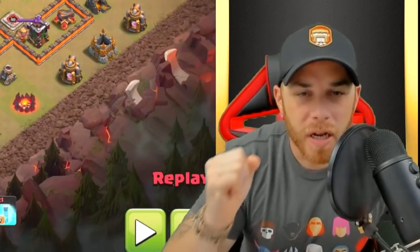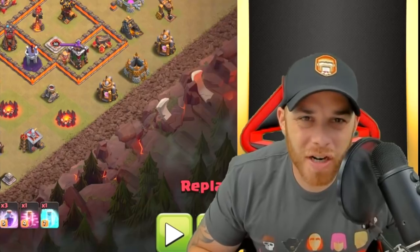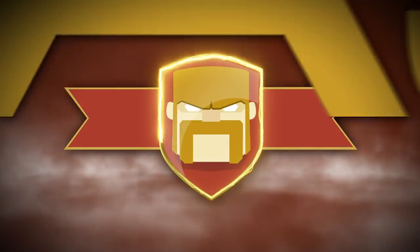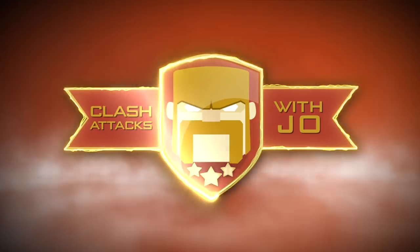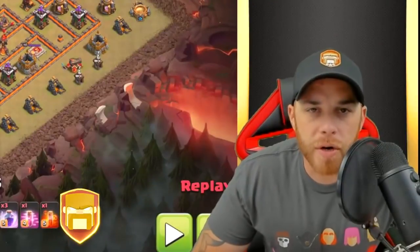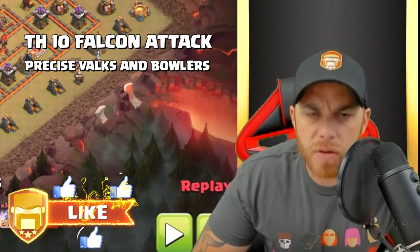Finally, I get to cover the Falcon. In today's video, we're going to get into an explanation on how to use this attack strategy at Town Hall 10. Hey, what's going on guys? Joe here coming at you today from Town Hall 10, and we got some Valkyries and Bowlers — the Falcon attack.